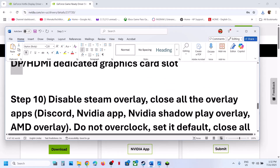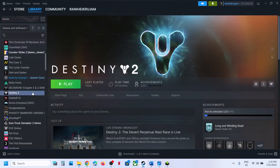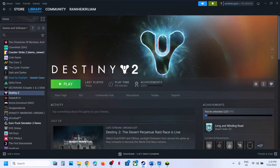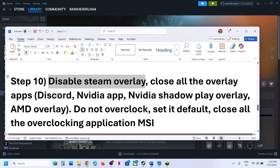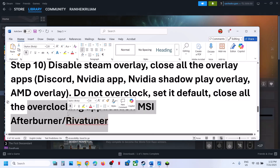The next step is to disable Steam overlay. Right-click the game, go to Properties, and turn off 'Enable the Steam Overlay while in game.' Also disable overlays in other applications: turn off Discord overlay in Discord settings, turn off Nvidia overlay in Nvidia app settings, and close all overlay applications. If you have overclocked your GPU, set it back to default and close overclocking applications like MSI Afterburner.